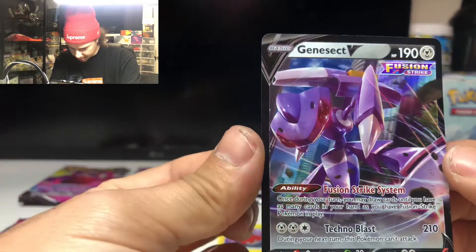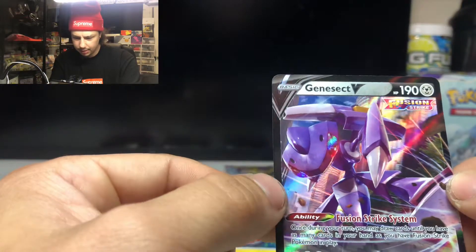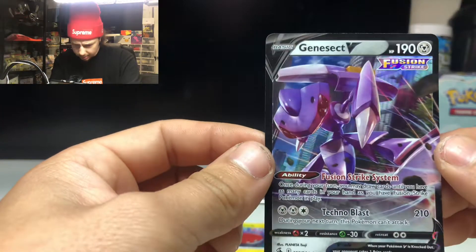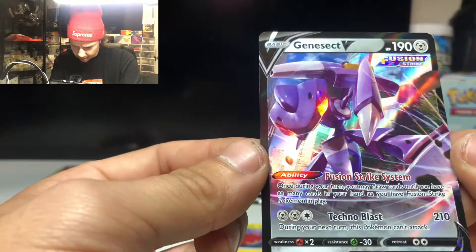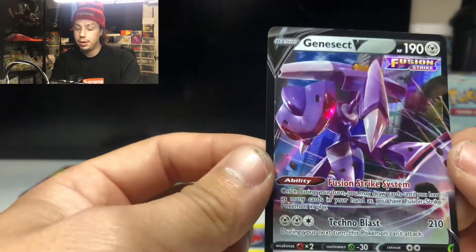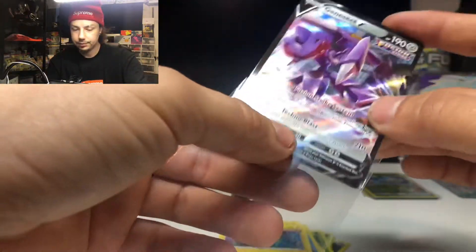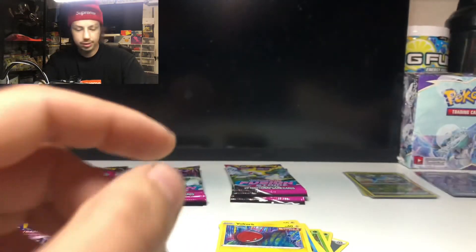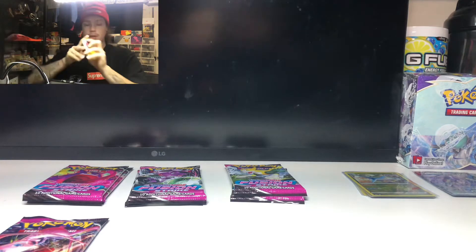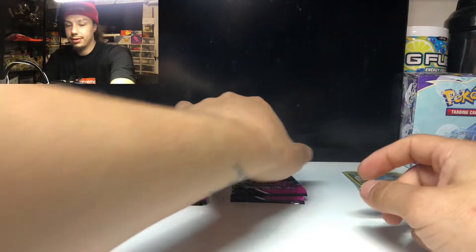There's a little bit of whitening on the top but the centering doesn't look too bad — from left to right it looks slightly bigger on the left, but we'll take it. Genesect is an awesome card, awesome Pokémon in general. We'll take that, and we got the reverse holo as well. This second ETB is coming out to be better than the first one.